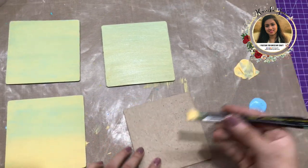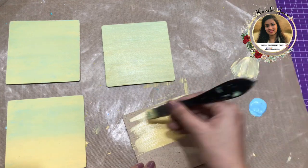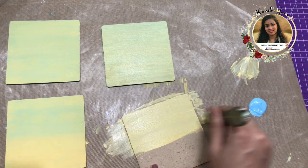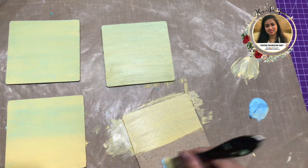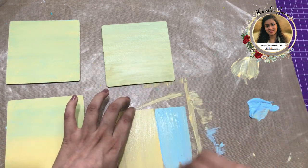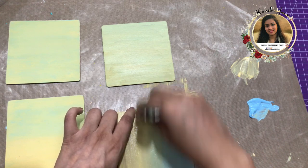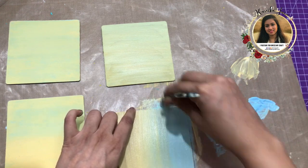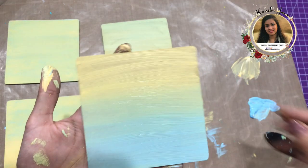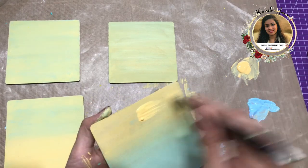Now I'm going to show you a second technique. I'm taking the pale yellow chalk paint and covering a little more than half of my coaster with this color only, then on the lower part I'm covering with the blue chalk paint. In the middle I'm going to blend both colors — this will give a very nice background look once I do the Transfer Me, which you can already see here. Now I'll do a second layer as well.